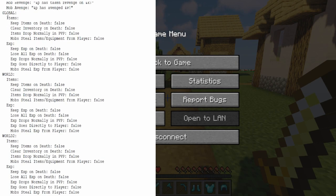The last thing I want to go over is the per-world configuration. I have identical settings underneath Global, World, and World 2. Global affects all worlds, whereas World and World 2 only affect those specific worlds. Keep Items on Death allows players to keep all their items when they die; Clear Inventory on Death causes players to lose all items permanently. Items Drop Normally in PvP, if set to true, causes items to drop normally if a player is killed by another player. Keep XP on Death keeps all experience; Lose All XP on Death removes it all; XP Drops Normally in PvP does the same for PvP experience.